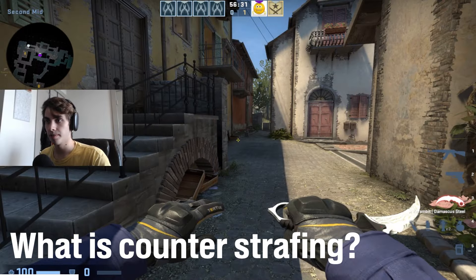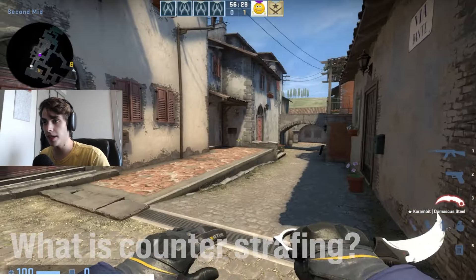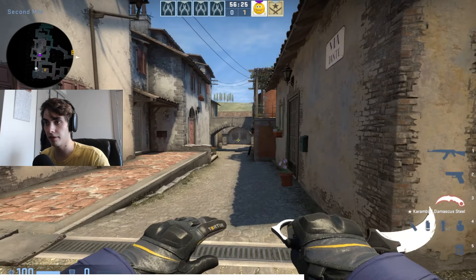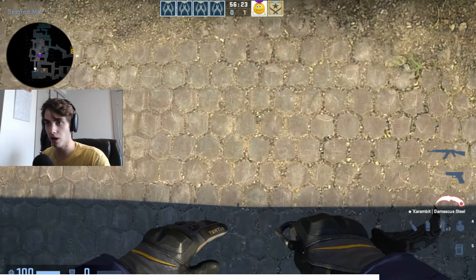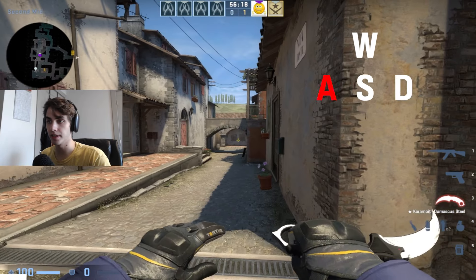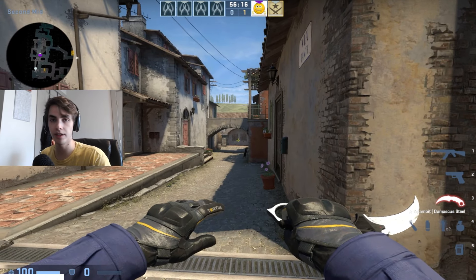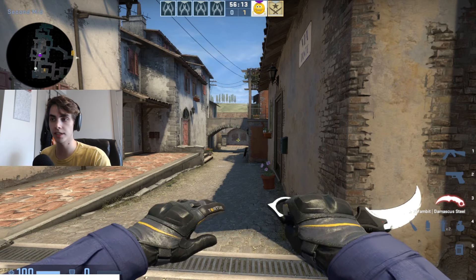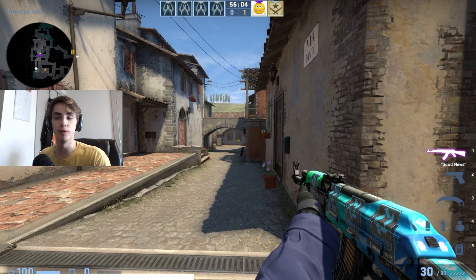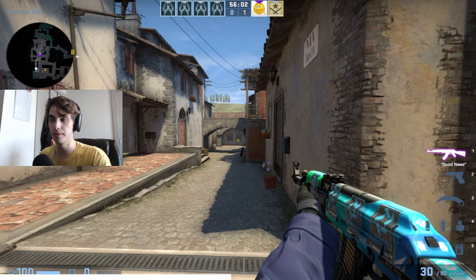First, what is counter strafing? Well, in Counter-Strike when you're peeking around a corner, you see how your body carries momentum and you continue to walk even after I let go of the D key. Essentially, counter strafing is pressing the key of the opposite direction to eliminate the velocity of your player. If you're familiar with Counter-Strike, you'll know that when you're moving you're not accurate.